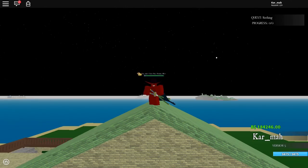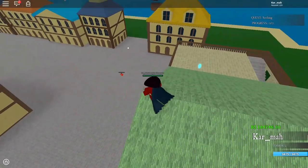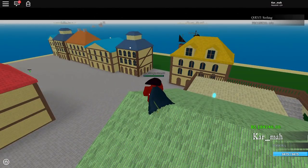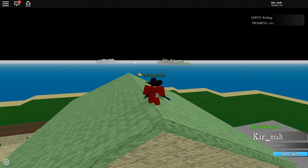Hey guys, it's Karma and I'm back with another One Piece Treasure. At the beginning I showed you where I found Pika Pika — it was at Syrup Island, right there. I'm at Orange Island right now, and it spawned over there. I showed the tree it spawns under, so yeah, that's where I found Pika Pika and probably where other Devil Fruits spawn too. In this video I'm showing you guys what Pika Pika can do and whether it's good or not.